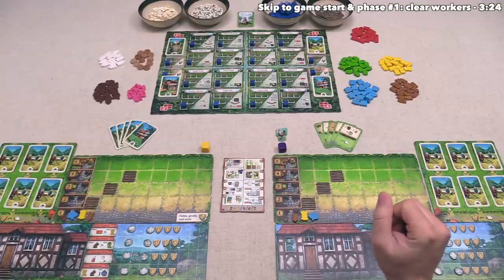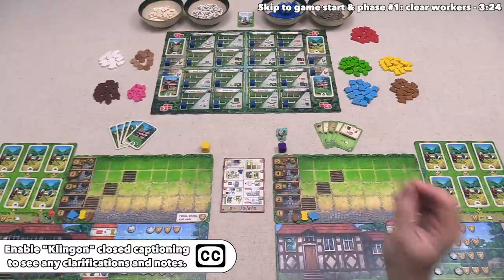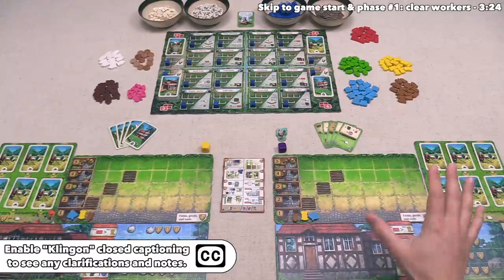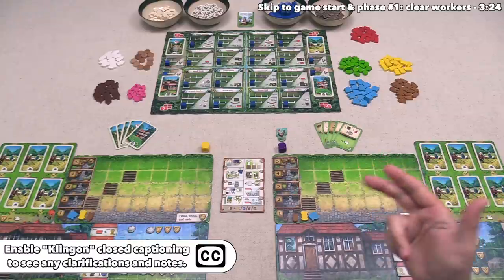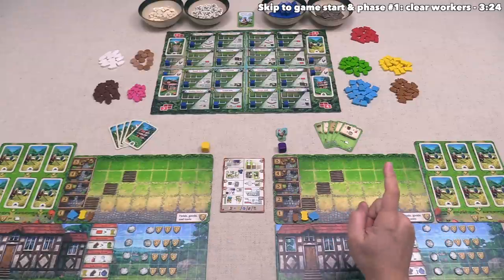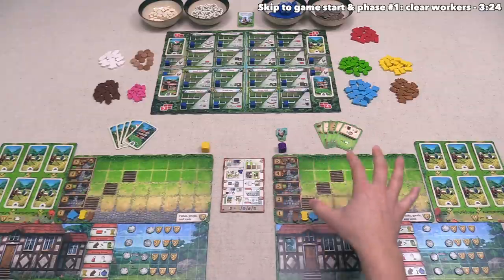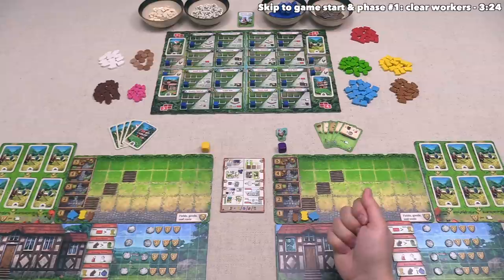Out here we have the game fully set up and ready to play for our two different players. Before I start, I would like to ask that you please turn on the Klingon subtitles — I might make mistakes as I am showing you the game, and those will let me put corrections on the screen. Also, these colored cubes do not come with the game; I'm simply using those to better differentiate between the players as we progress through the tutorial.